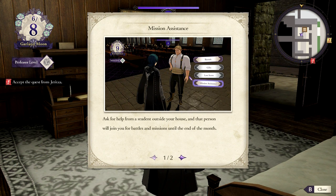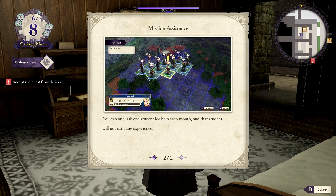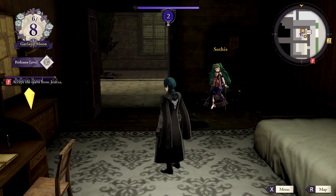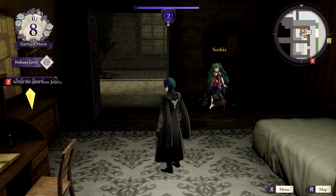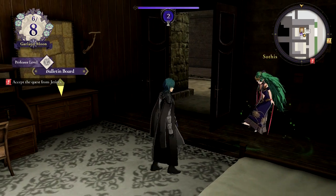We do have a mission — a battle, I believe. Ask for help from a student outside your house, and that person will join you for battles and missions until the end of the month. You can only ask one student for help each month, and that student will not earn any experience. I think the point is just to build support with them.